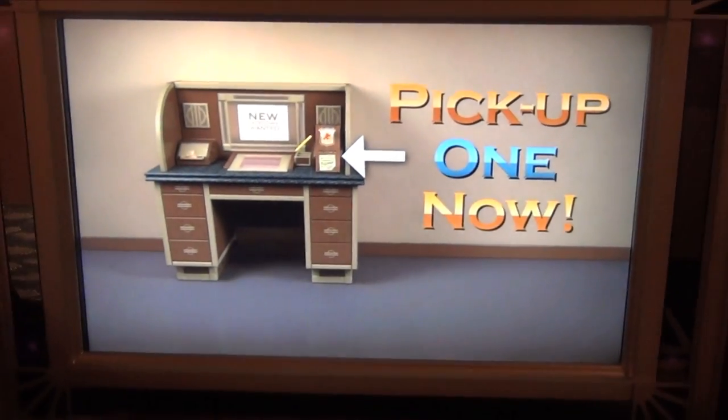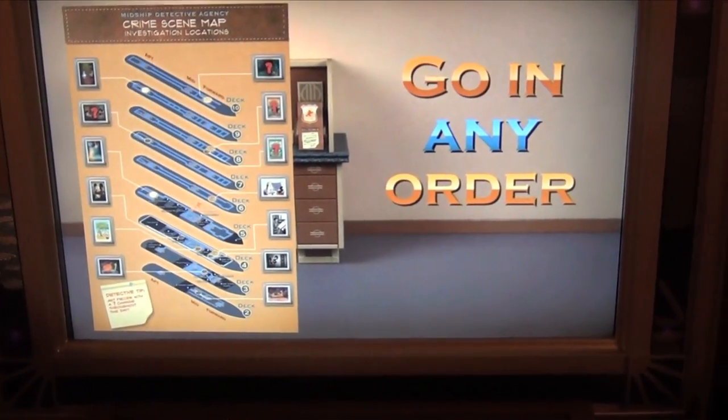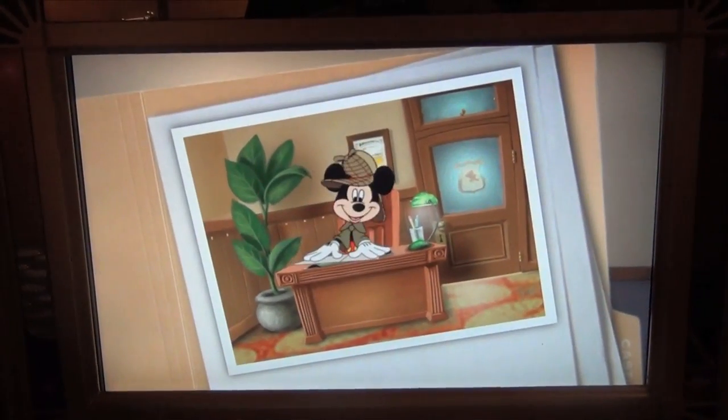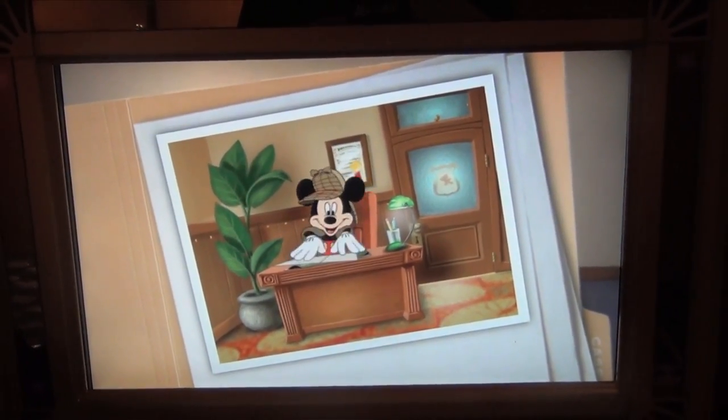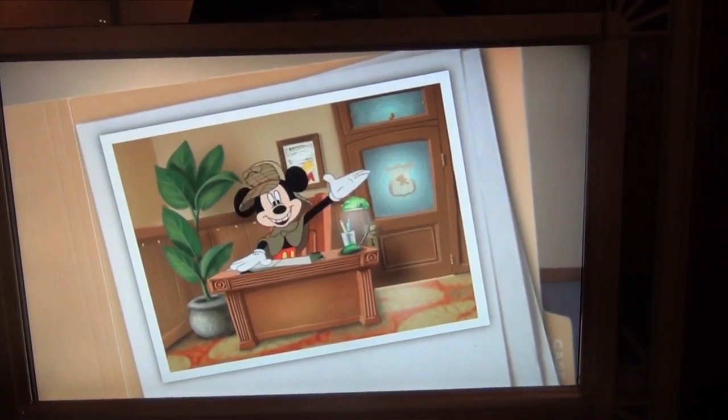Now, pick up your case book and pencil. Then go to the locations on your map in any order. They're all set, Mickey. Well, that about does it. You've got everything you need to crack this case and find those missing paintings. Good luck!